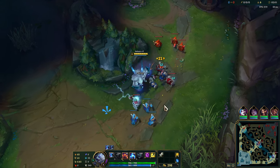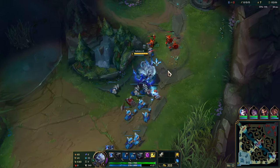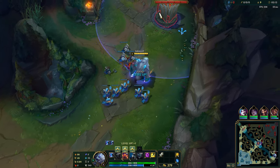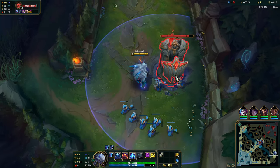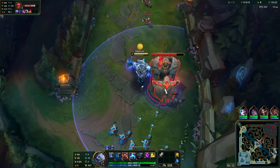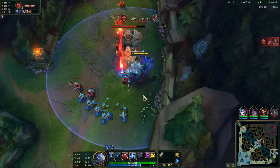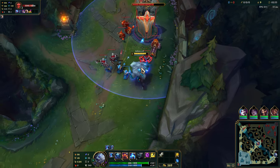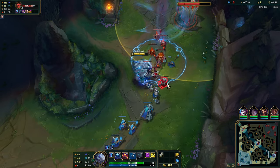That's pretty much what we're going to be doing for now. Let's go ahead and try to shove this wave out as quickly as possible. Might lose that one — that's alright, we're just shoving. My W animation went off but it didn't actually proc. That's unfortunate, but it is what it is. Canceled my auto there too — classic. We'll try to make this a very quick game. I want to try to get it around ten minutes. I don't think we'll be able to get it much faster than that, to be honest.